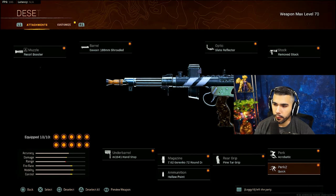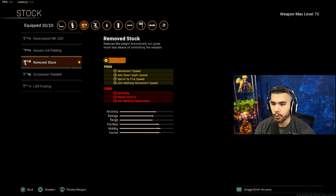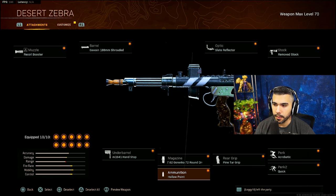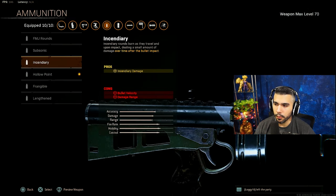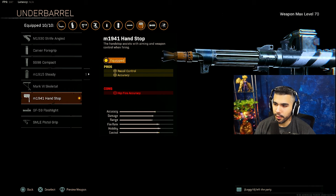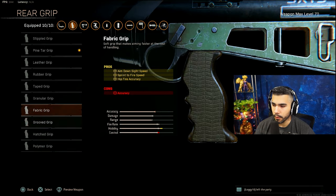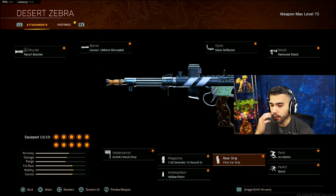These are the attachments that feel the nicest - fast, clean, great damage output. You've got the Recoil Booster with 72 rounds, high fire rate. I'm running Acrobatic and Quick for full movement speed. The only downside is you will appear on the radar, but when you're pushing up on people with this gun you'll probably win the gunfight 90% of the time. For ammunition you can run Lengthened or Standard. I like Hand Stop for extra recoil control but you can swap it. You can also run Pine Tar or Fabric.